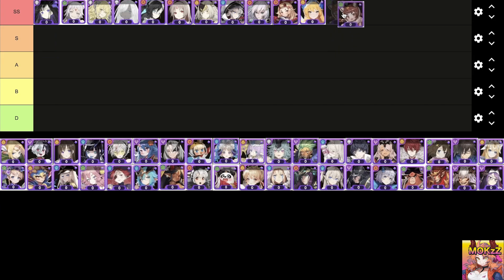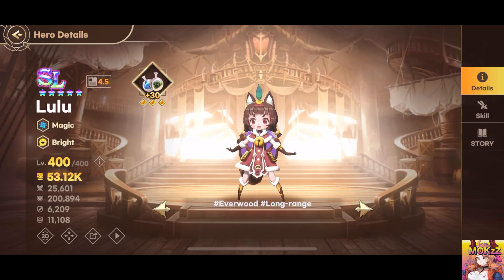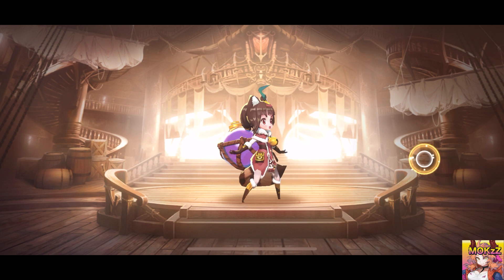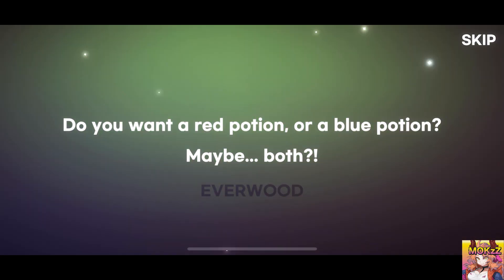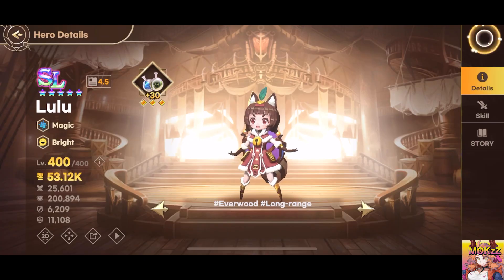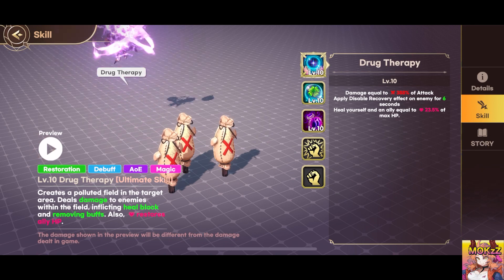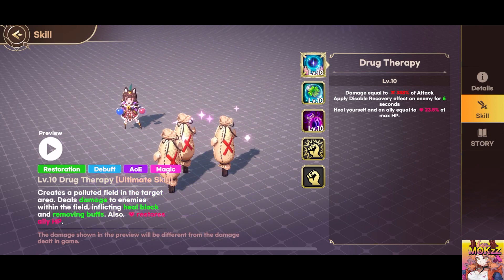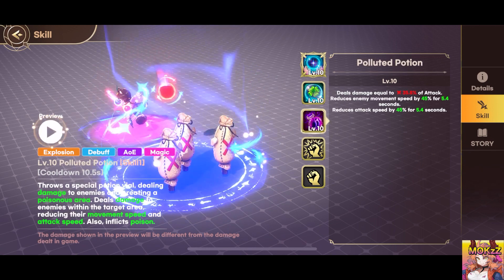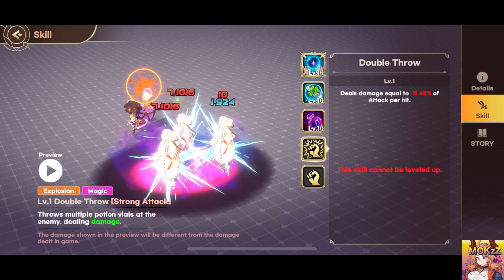Lulu. This magical character excels in restoration and debuff abilities. Creates a polluted field in the target area, damaging enemies and applying heal block while removing buffs. Additionally, restores HP to allies. Throws a stimulant at allies, creating an empowering field that increases their attack speed and evasion. Launches a special potion vial, damaging enemies and creating a poisonous area that reduces their movement and attack speed, as well as inflicts poison.